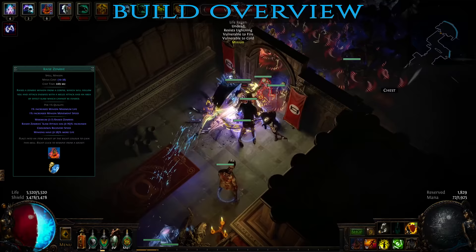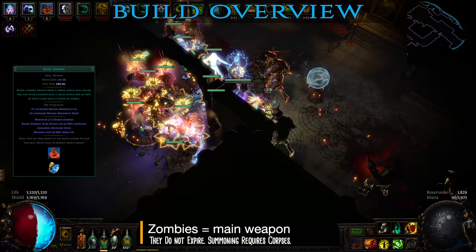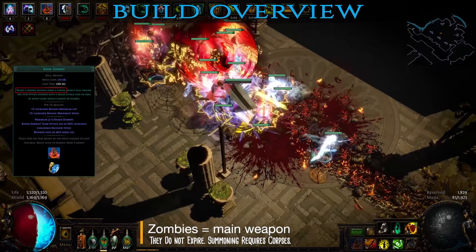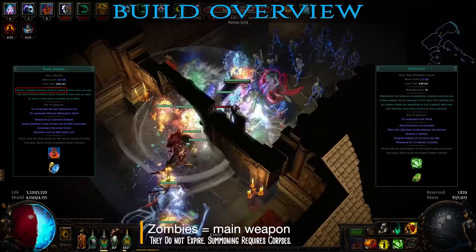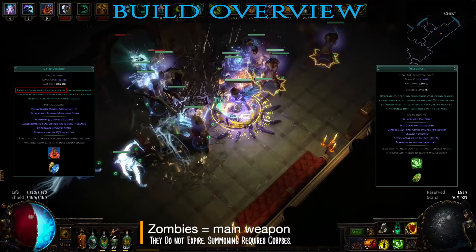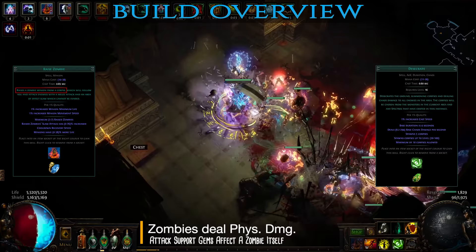The build revolves around summoning zombies and then using specific pieces of gear, auras and other minions to greatly buff them. Zombies are a permanent type of minion, meaning they do not expire or have a limited duration and they persist when changing zones. However, they do not survive logging out and will have to be resummoned when coming back online. Summoning a zombie requires a corpse which can belong to a dead monster or created with a spell such as Desecrate. The level of the corpse, the map where it was created or the monster it belonged to have absolutely no influence on the resulting zombie. Its stats depend strictly on the gem level as well as the support gems and other buffs.